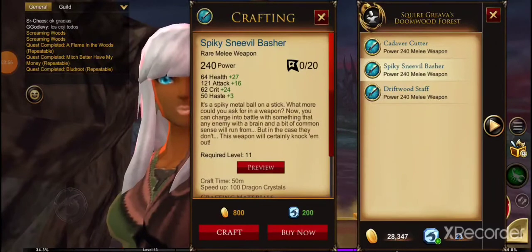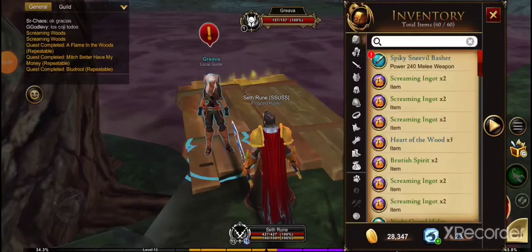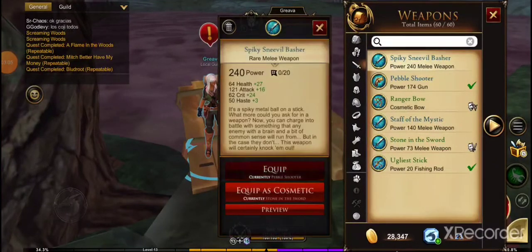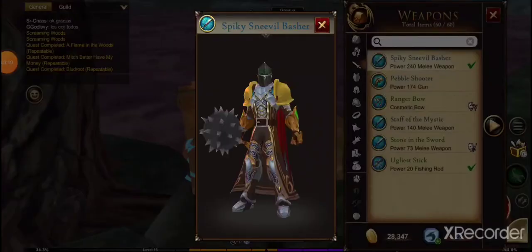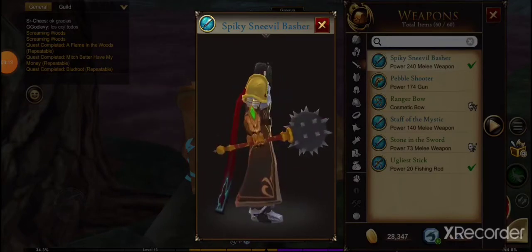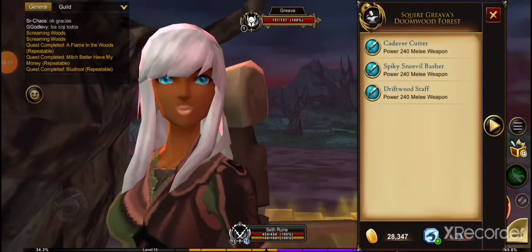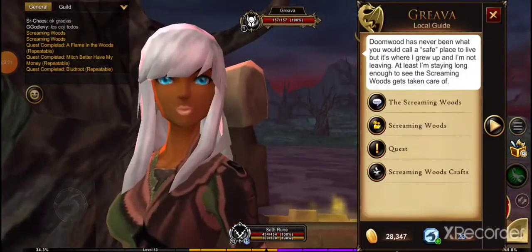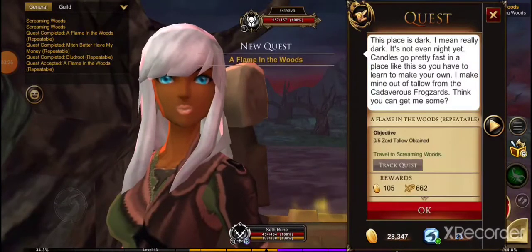Oh wait, it's not a bow — I forgot. I got the right class equipped: rogue. So that means I can finally equip this. Let me preview it. That's what it looks like — it's a big ol' mace. I grinded for it a little bit. Wasn't really that difficult. I just did all these missions that she was giving me, over and over again for a little bit of money.